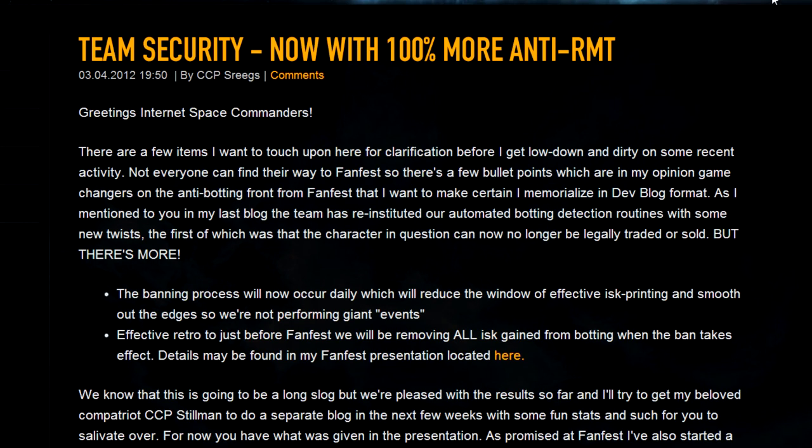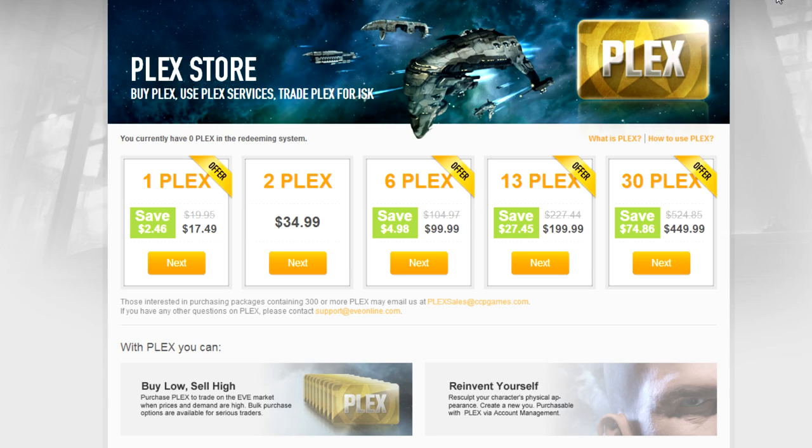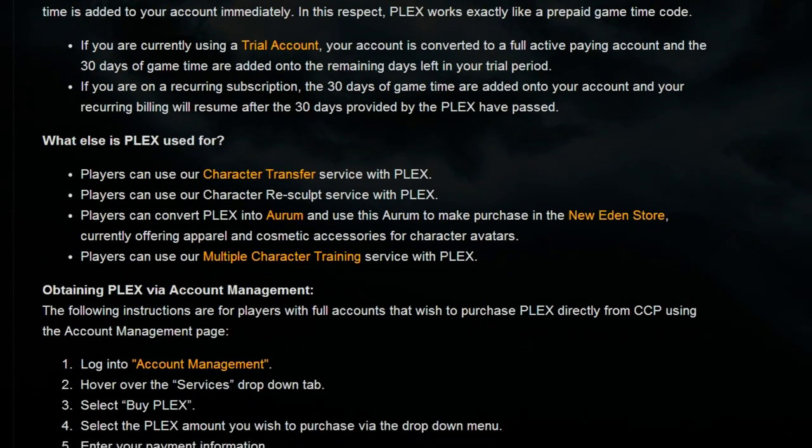EVE doesn't actually allow players to spend real-world cash directly on game items. The developers do, however, let you spend real money to buy game time. EVE is one of the few remaining subscription games that hasn't gone free-to-play — you still have to spend about $15 per month to keep your account active. The developers hit on a genius idea by allowing players to buy game time for real cash, but instead of applying it to their own subscription, they can package it up and convert it into a special in-game item called Plex. This item can then be sold on the in-game market for in-game cash, and the buyer can take their Plex and convert it into game time on their account. In effect, the seller exchanges real cash for game cash, and the buyer spends in-game cash for more subscription time.